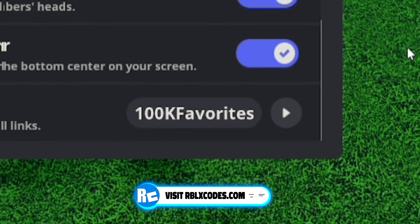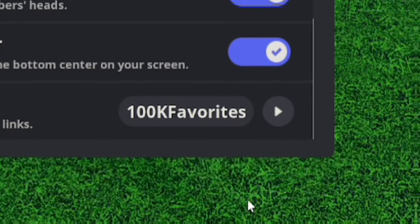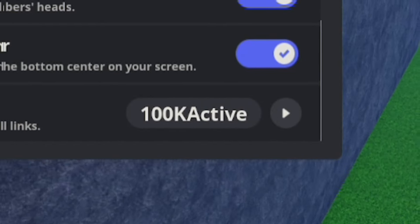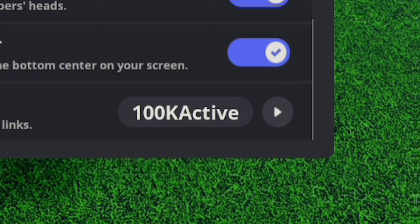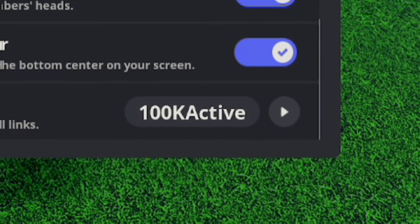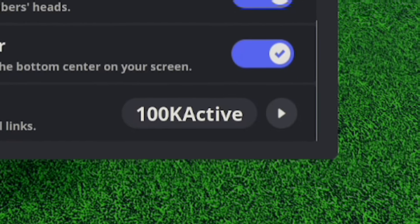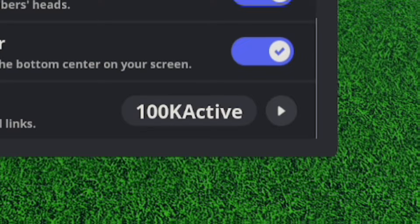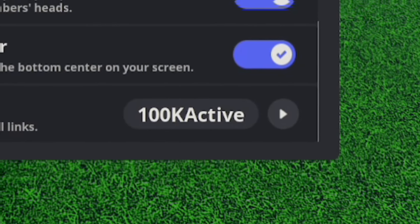Next, let's redeem 100K ACTIVE — 1-0-0-K-A-C-T-I-V. It's important that you put in the capitals exactly as I show them; if not, the code will not work. Capitals must be entered exactly as shown, otherwise these codes simply won't work.